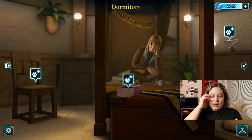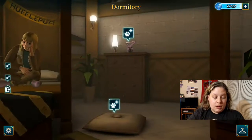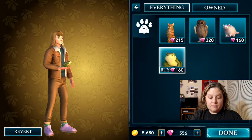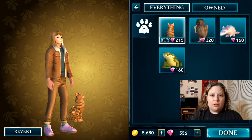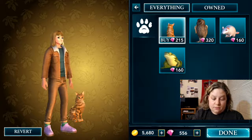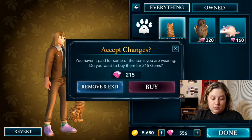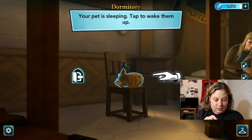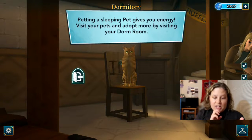So my first pet — I think I'll probably end up getting two at some point — but my first pet is going to be a cat, and I'll put it on the pillow. I'm going to buy myself a cat. I guess you can't really pick colors or anything. We'll buy the pet. Oh look, we got a cat! My pet is sleeping — you can wake them up. It meows! A sleeping pet can give you energy. Awesome.